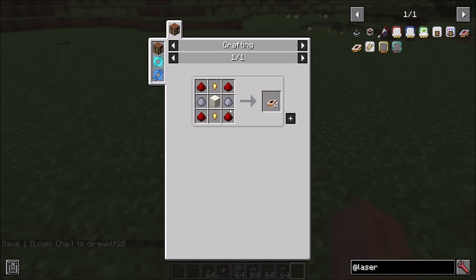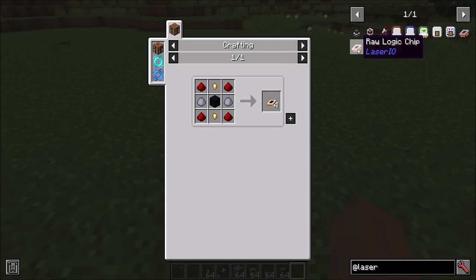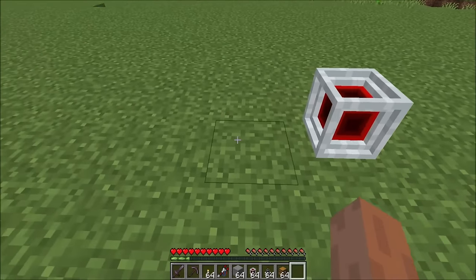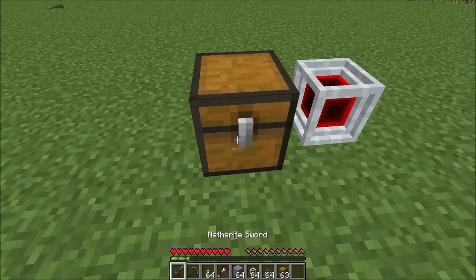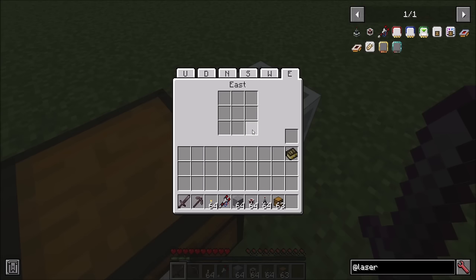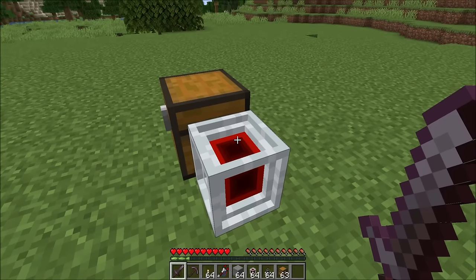The logic chip is pretty easy to make. You just smelt a raw logic chip, which is made with quartz, redstone dust, clay, and gold nuggets. You get four raw logic chips per craft, so it's not too bad — but you do need to get into the Nether to access quartz. Once you've got the node in the world, you'll notice it can interact with adjacent inventories. Each side of the node has its own three-by-three grid — nine items total — and there are tabs along the top for all the different sides: up, down, north, south, west, and east.